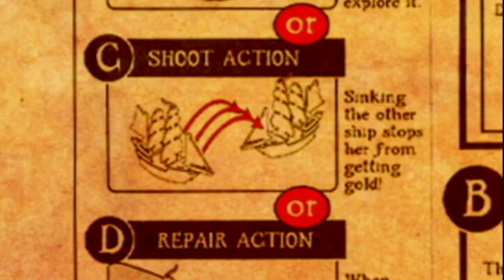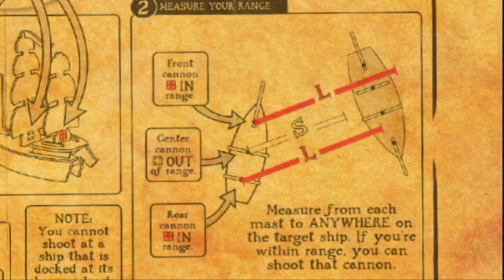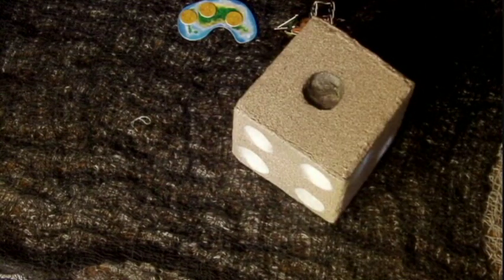Another action a ship can perform is attack. In the game, each mast on a ship represents a cannon, and each cannon has a die number and color. White dice represent a short-distance shot, and the red die is a long shot — which, contrary to its name, is actually quite preferable to the short shot. The number on the die represents the number you'll have to beat in order to land a hit. For example, if a mast has a three, you'll need to roll a four or higher. Some ships are better shots than others. Also, you can't shoot through the mast of your own ship.